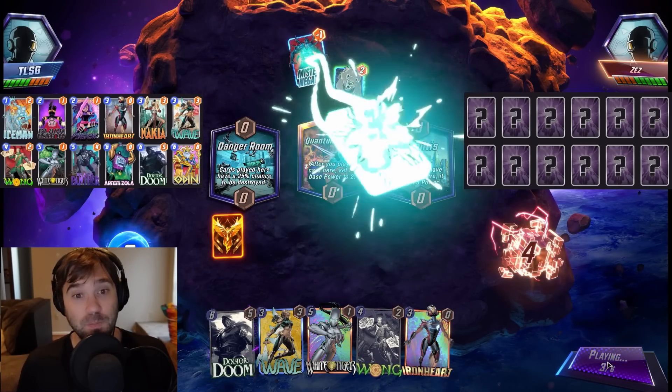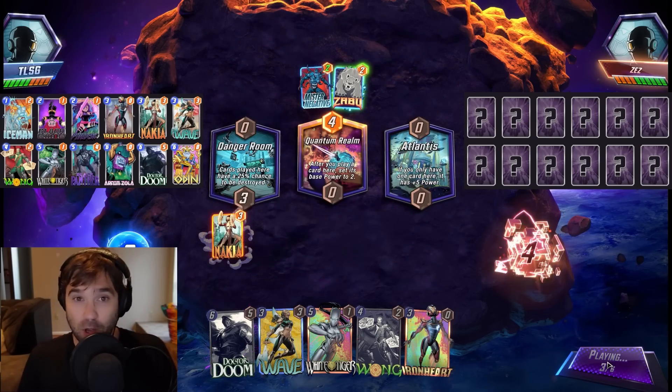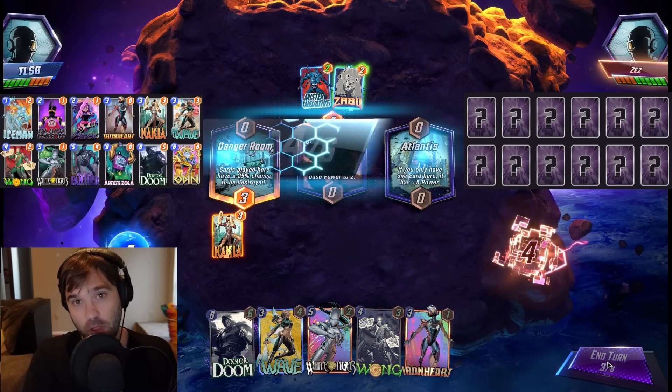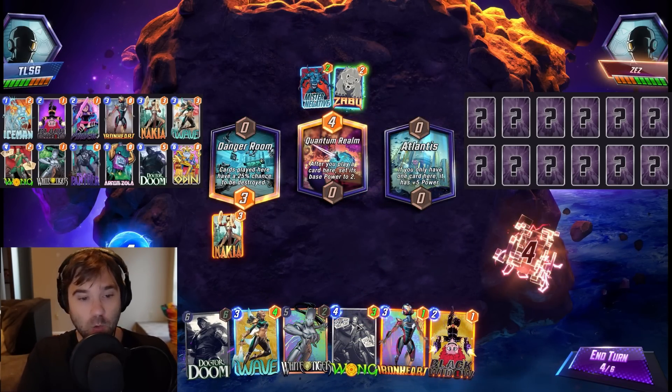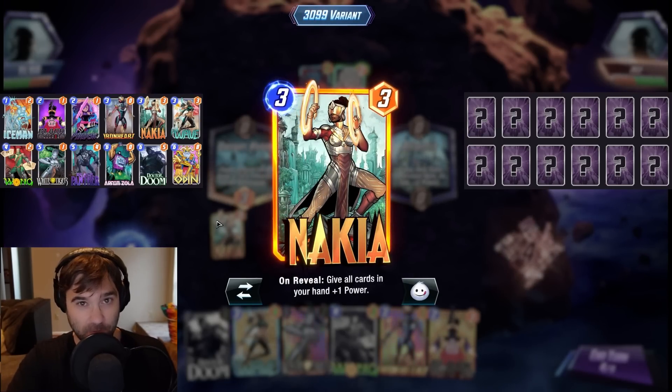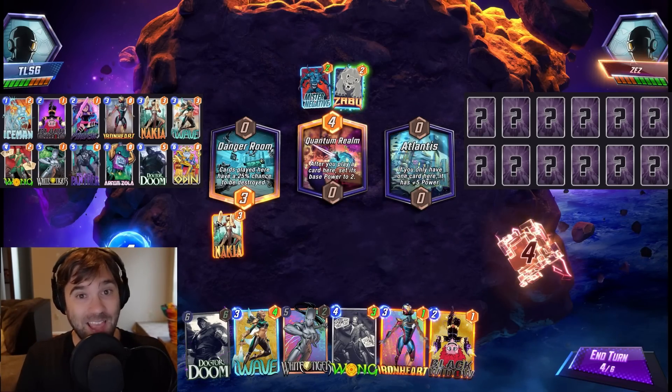Dropping Odin into the Wong lane is going to trigger Odin twice, and any On Reveals in that lane will trigger four additional times. Ironheart can get really big, really quick — same thing with Black Panther. We can drop a Black Widow early to add a little disruption, then follow that up with a Wave into an Odin, sending them another Widow's Bite that they can't use that turn. This restricts them from drawing for three turns in that game.